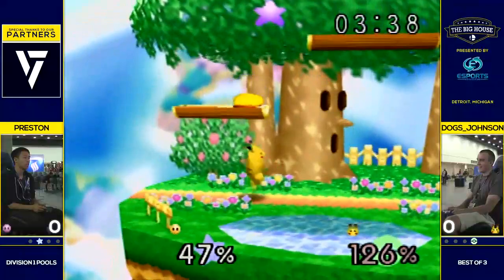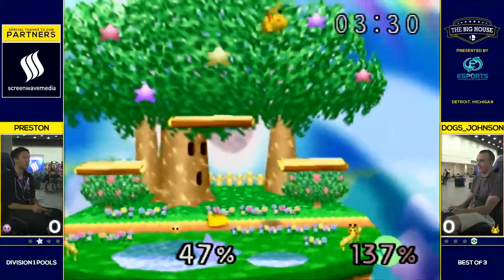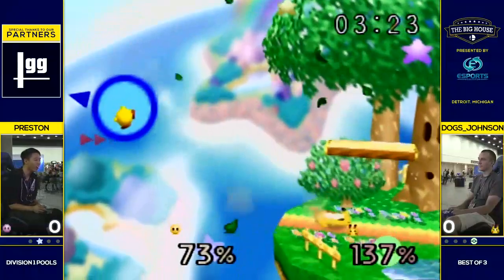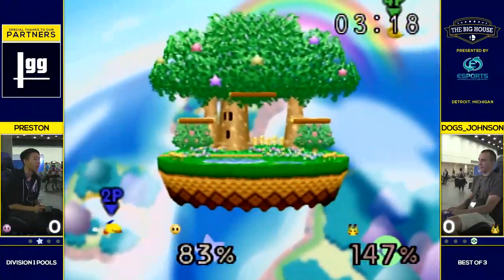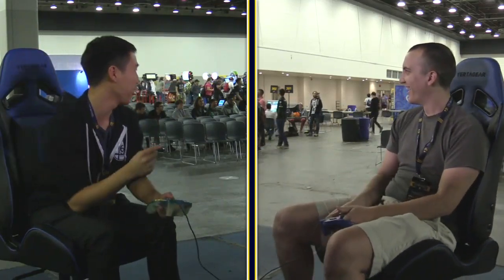Dawg's rolling out of trouble and then he up-Bs out — edge cancels! If he had not edge cancelled, that would have been it. What can Preston do to close this out? There's the back air — oh, this is a bad spot for Preston, he misses the Z-cancel. Pikachu wants to quad drop through that area. Oh, trades — can he get back? No. Oh. It was so close. If he had one jump left he would have made it, but Dawg's barely closing it out. What an insane trade.